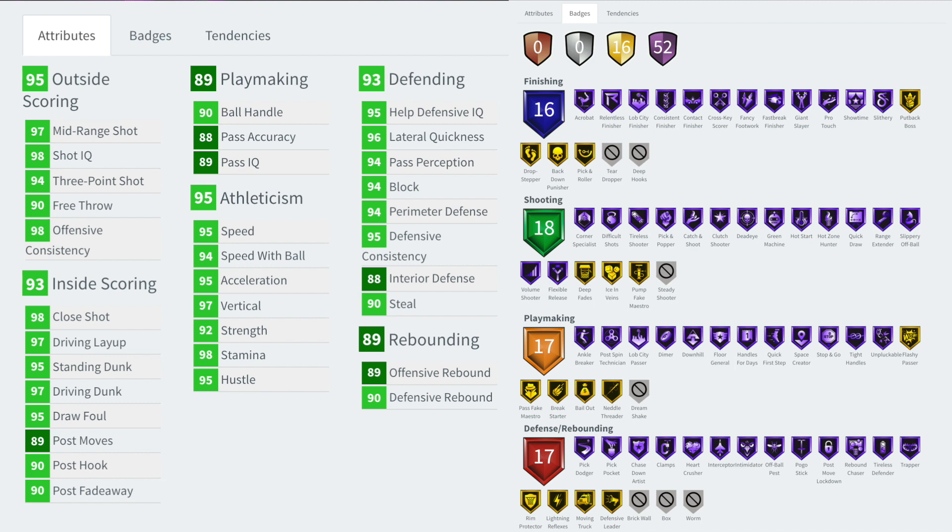He's also got slippery off-ball, Hall of Fame volume shooter, flex, but release, which is good. Handles for days, quick first step, stop and go, tight handles, unpluckable, floor general, downhill, dimer, lob city finisher, post-spin, ignition, ankle breaker, pick dodger, pick pocket, chasedown artist, clamps, heart crusher, interceptor, intimidator, off-ball pest, pogo, post lockdown, rebound chaser, tireless defender, and trapper.